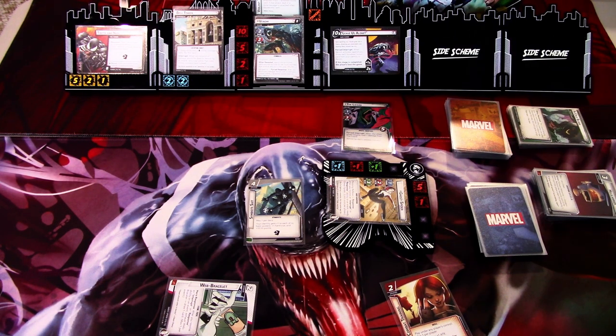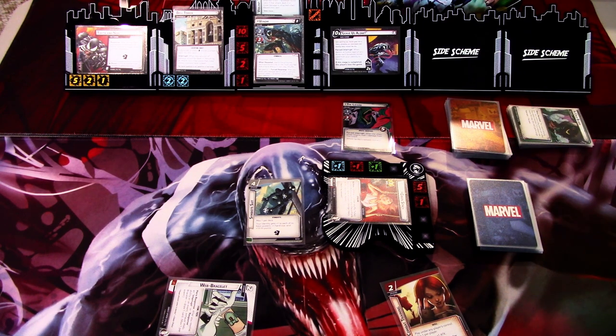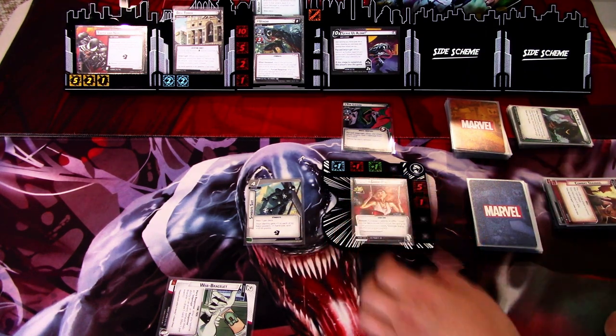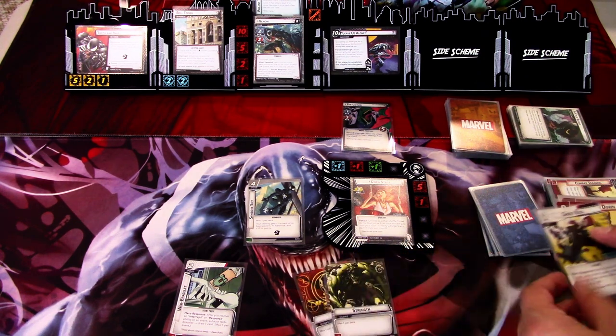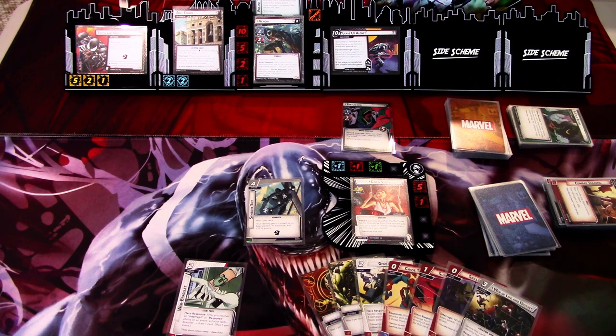There's not much we can do, so we go to Alter Ego. I'll discard Combat Training — we need some good cards. We ready up and draw back to seven. We get Genius, Strength, Ghost Kick, Chase Them Down, Surprise Attack, Skill Strike, and Web of Life and Death. Skill Strike would let us defeat the Lizard, and we already have Surprise Attack. In the Villain Phase, we add one threat. Venom schemes plus puts a Symbiote into play — it has Guard and Patrol, which is not nice, but we have a way to defeat it.